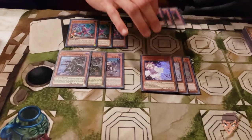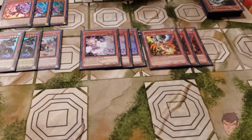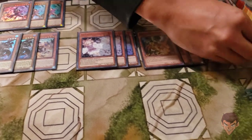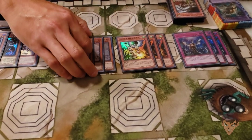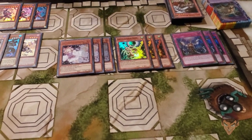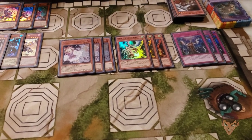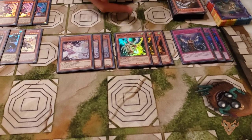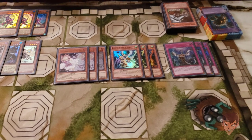Hand traps: Ash Blossom, Droll, and triple Imperm. I picked Droll over Nib because my matches with Salad, Flunder, and Crystal Bees all lost because I dropped Droll. And this deck also loses to Droll, so having Crossout for this was just amazing.